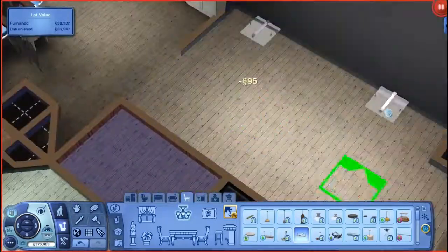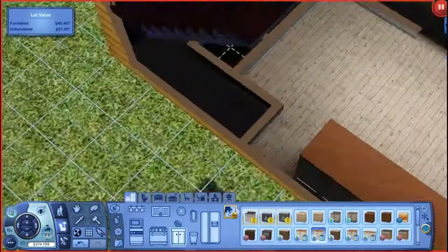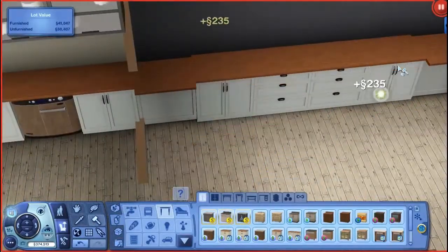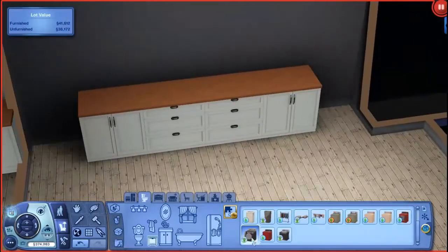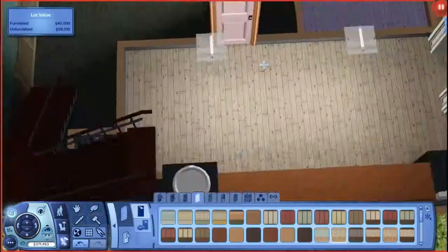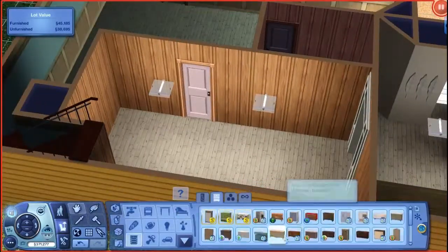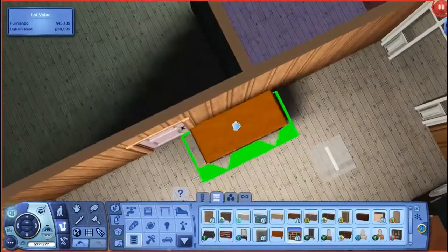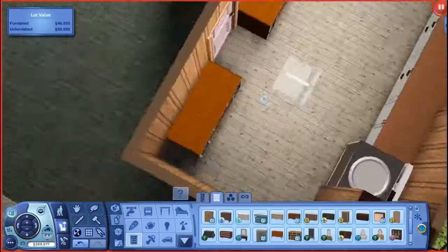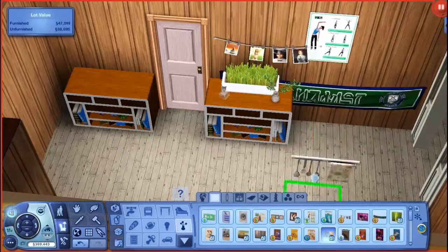This is the laundry room — I believe that's what you'd call it. Sorry, I have a bit of a cold. The washing machine and tumble dryer came with Town Life Stuff — that's what it's called. Sorry, I've only just woken up.